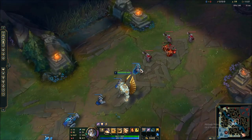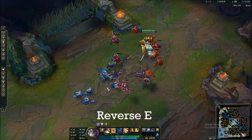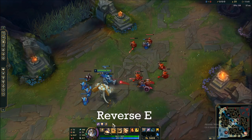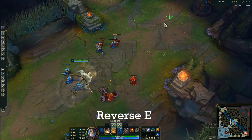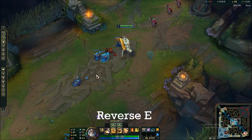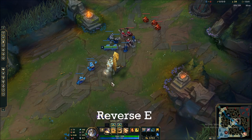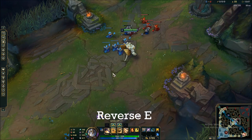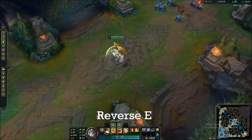For the next part of Galio's combos, we're going to talk about the reverse E. Instead of going forward to hit somebody, you walk a little bit closer and then E the other way — you still hit them. This is really useful because if you use your E forward and the enemy has a dash, he dashes out of the way and suddenly you're overextended. The reverse E has lower range so you have to get a little closer, but if they dodge it you're not overextended. So it's a much safer option when you're not sure if they'll dodge.